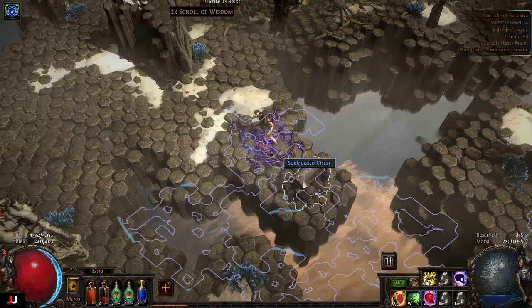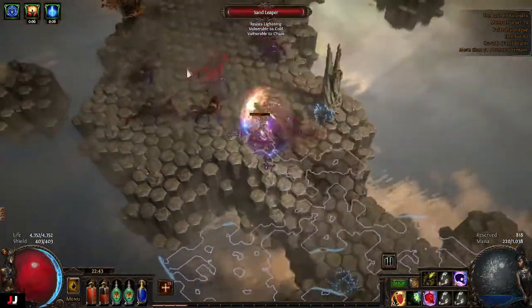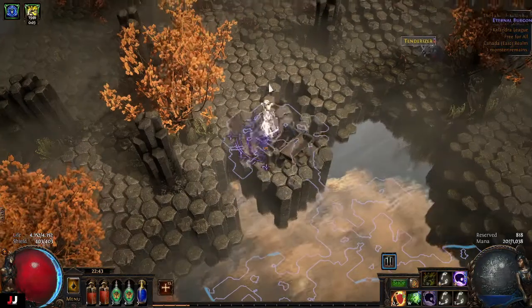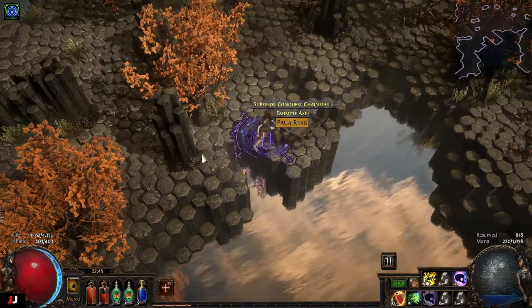Here we go — jewelry. Oh, here we go, synthesized gear. It's giving me a little bit of hope. Currency — another chaos orb. Random chest. Look at that, that's pretty good.